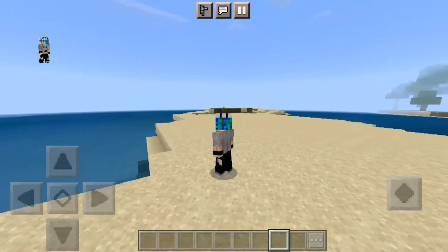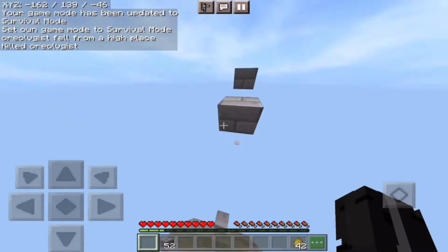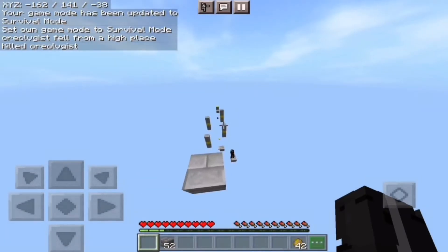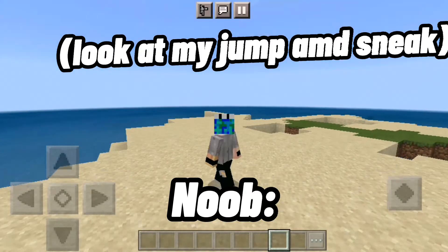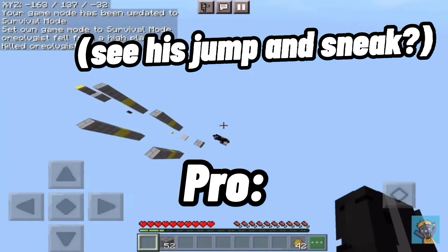It's actually possible to sprint backwards on Minecraft PE. Horse MLGs are possible on PE. Pro MCPE players switch their jump and the sneak buttons for better ease and better gameplay.